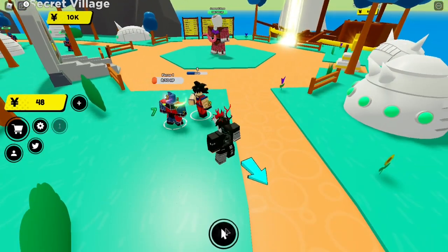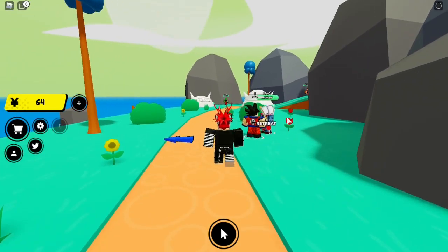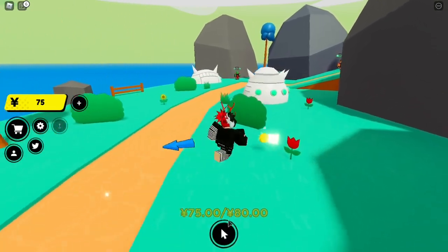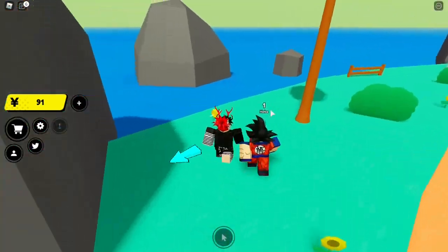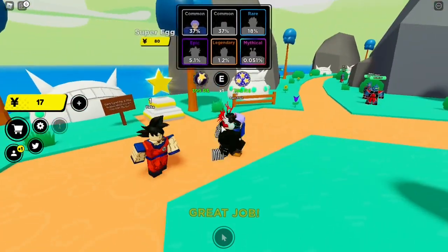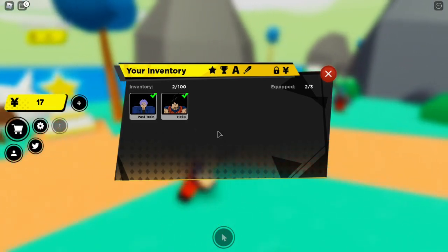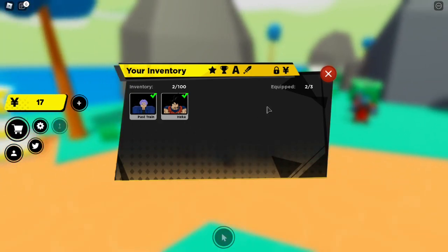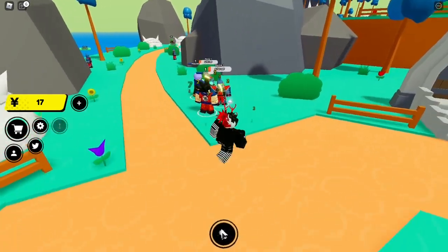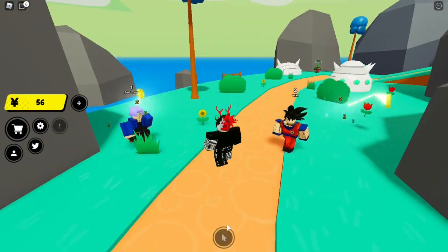We need more units so we can attack a lot of NPCs at the same time. Right now we only have Goku, so we can only attack one NPC at a time. Wait — the in-game name for Goku is 'Heka'? And Trunks is called 'Past Train'? The names are so far from their real names. I'm carefully making the names because they might get copyright claimed. Just clicking away — bam bam bam.